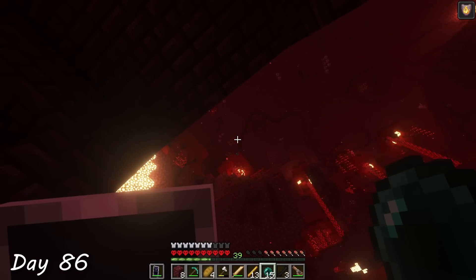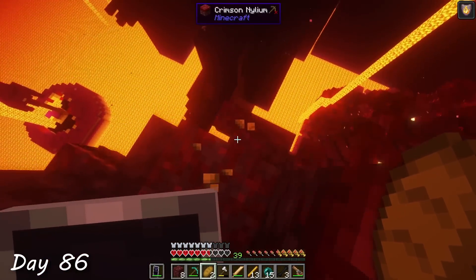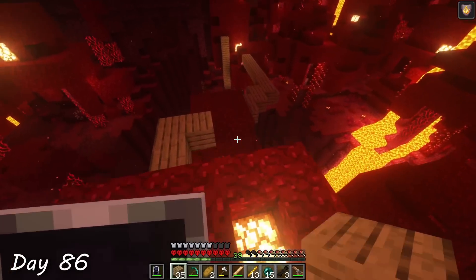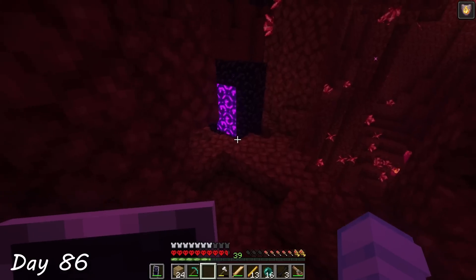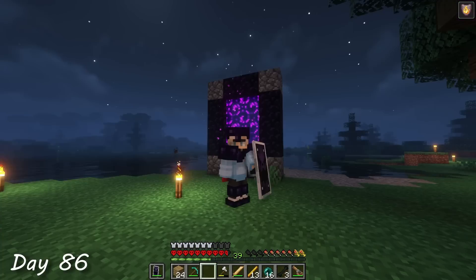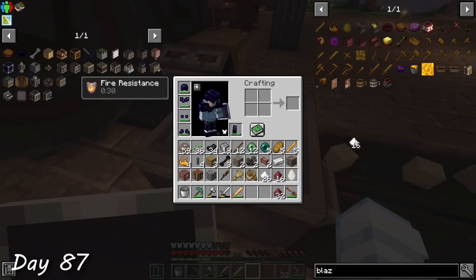My solution for getting back out of the fortress was an enderpearl, which was definitely a safe thing to do. With only two bread remaining and two pieces of raw meat, I started running back to the portal. Thankfully, I had used some wood to scaffold with along the way, so it wasn't too hard to find my way back. By the time I made it to the portal, I had only just run out of food. That was a slightly stressful experience, but I'm glad I made it home safely.